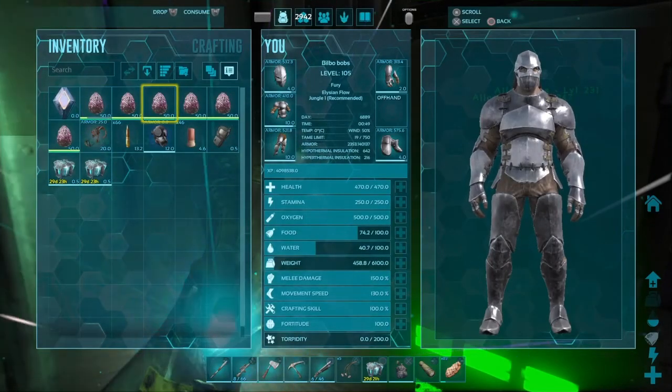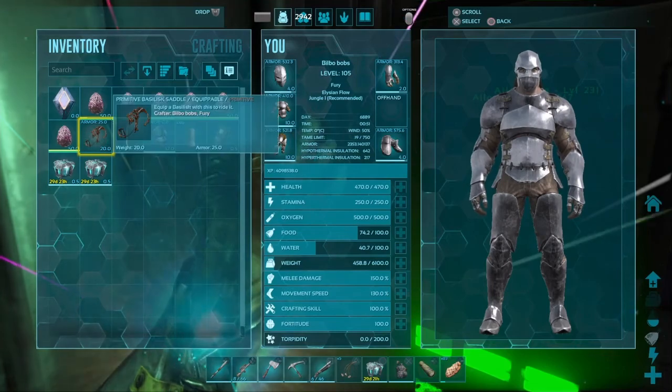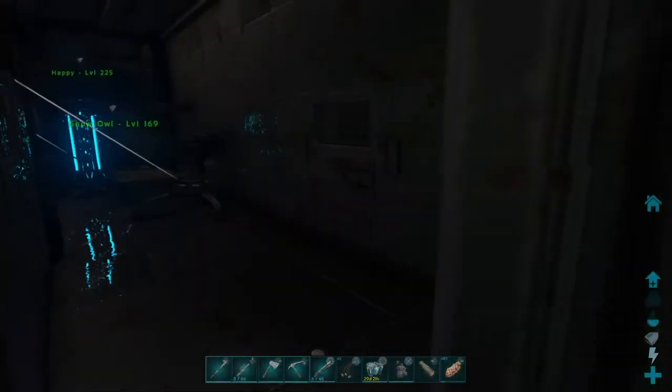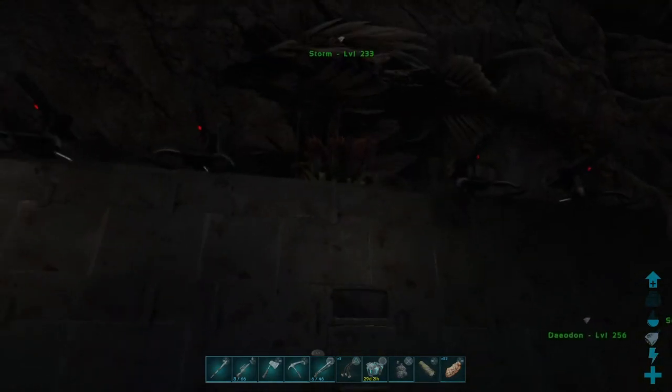You're also going to need a Basilisk Saddle, which isn't too difficult to make as long as you've got green gems. It's pretty easy, really - apart from the amount of metal you need.